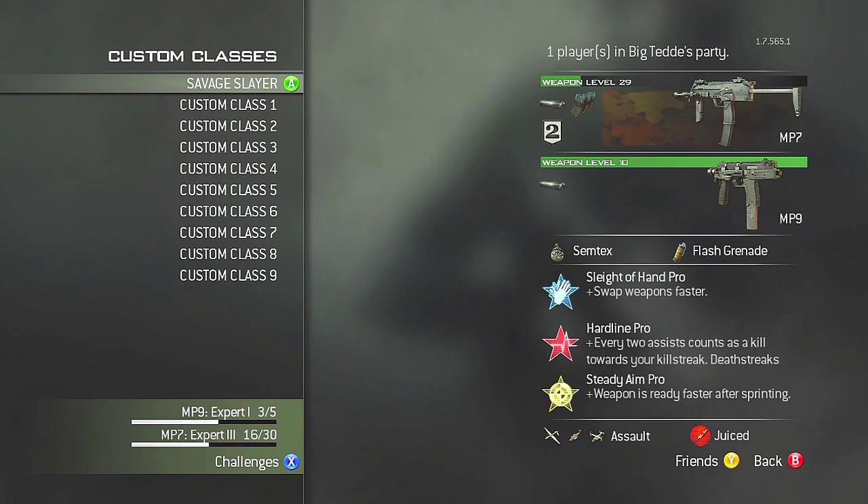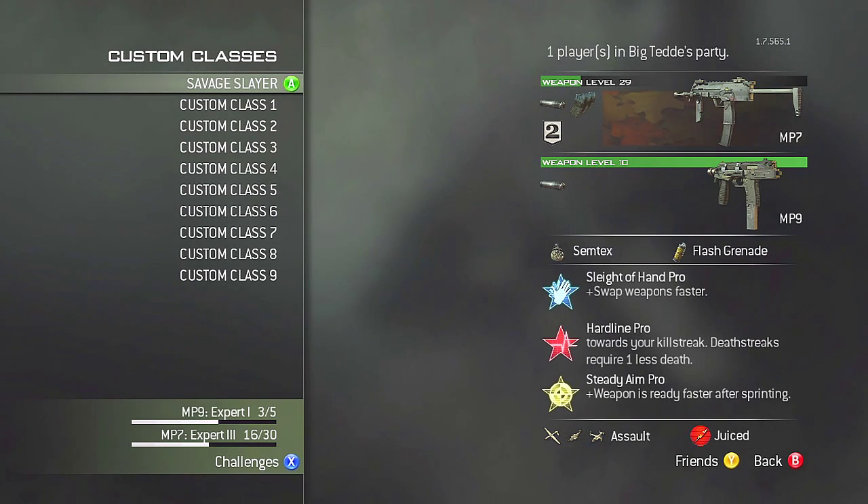Now onto the perks. Sleight of Hand lets you reload twice as fast as normal. If you're caught in a situation where you've got a lot of enemies to take out and you get caught reloading, you don't want that to happen. You can't press YY in this game to bring your gun forward faster, so you've got to have Sleight of Hand Pro. Also if you run out of ammo, you can switch to your secondary very quickly — switch to that trusty MP9 backup, and you've always got plenty of ammo.